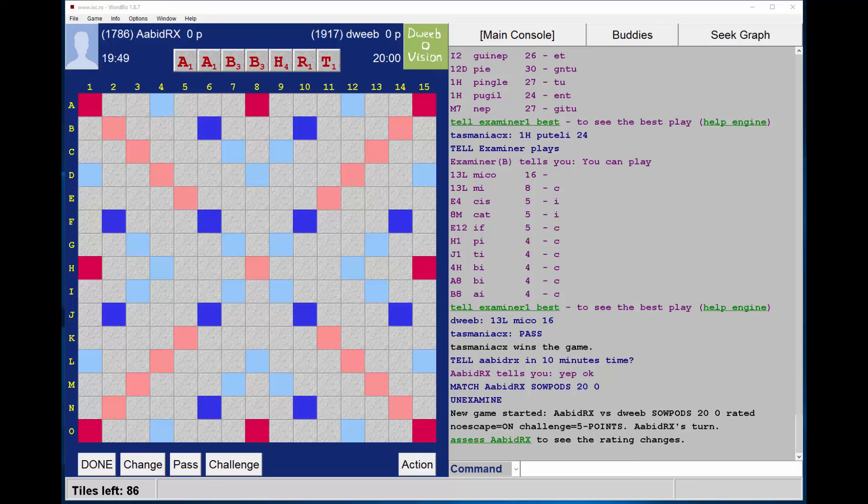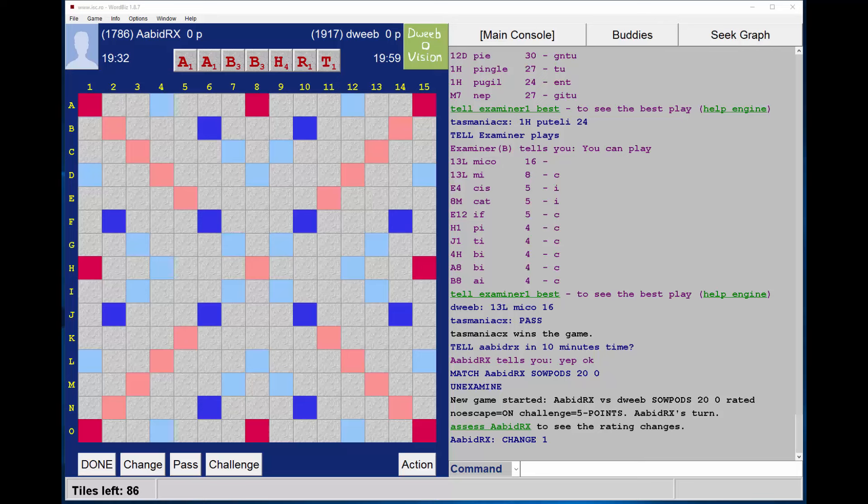Hello. The game has started. It's my opponent to go first. I have some high scoring tiles. I don't think I have a bingo here — I can't see a seven, there may be an eight. My opponent changes, so I don't need to look for an eight. I can just consider how to sort this rack out. I'd like to play off all of my high scoring tiles, or at least two of them.